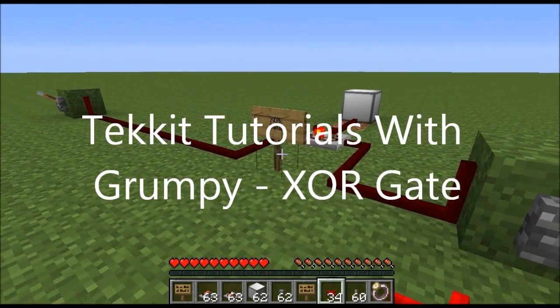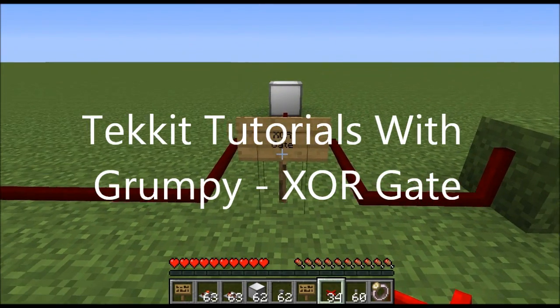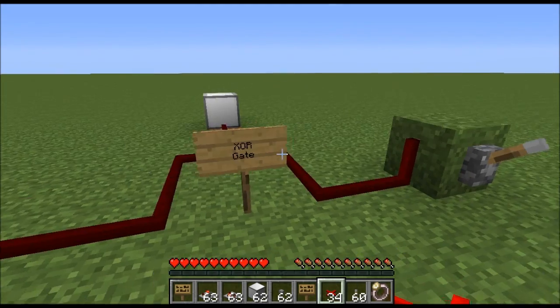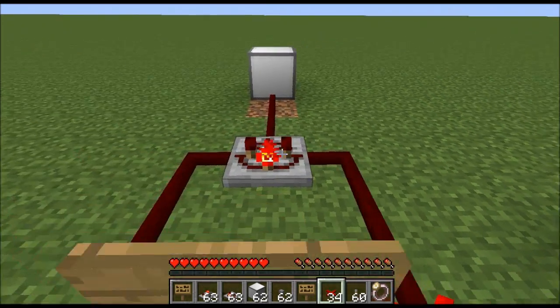Hello everyone, welcome back to Ticket Tutorials with Grumpy. Today we're going to be covering the XOR gate — that is short for Exclusive OR. Inside the game this is called the XOR gate, and it's a logic gate, part of Red Power 2.